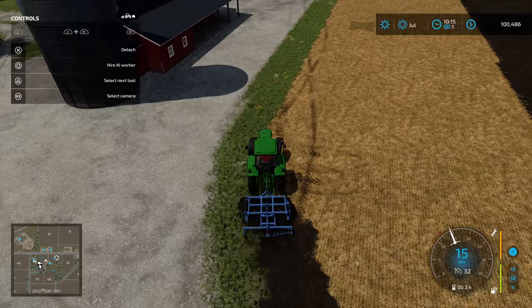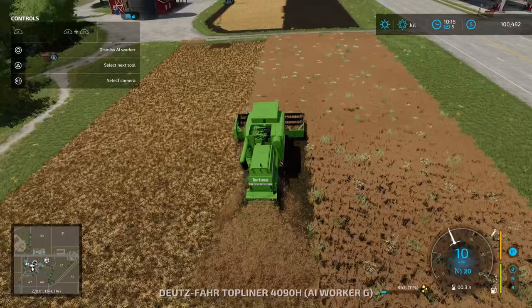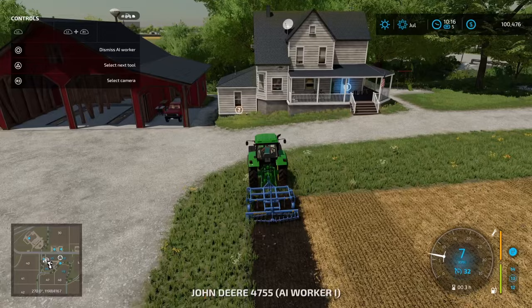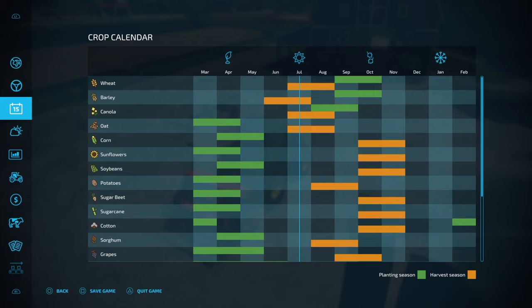We'll get the cultivating happening and then move on. Here's our canola harvest — pretty low on the canola really. We're really going to have to start looking after these fields a little bit better to improve our yield. We're going to look to do that once we get some pigs to sell.